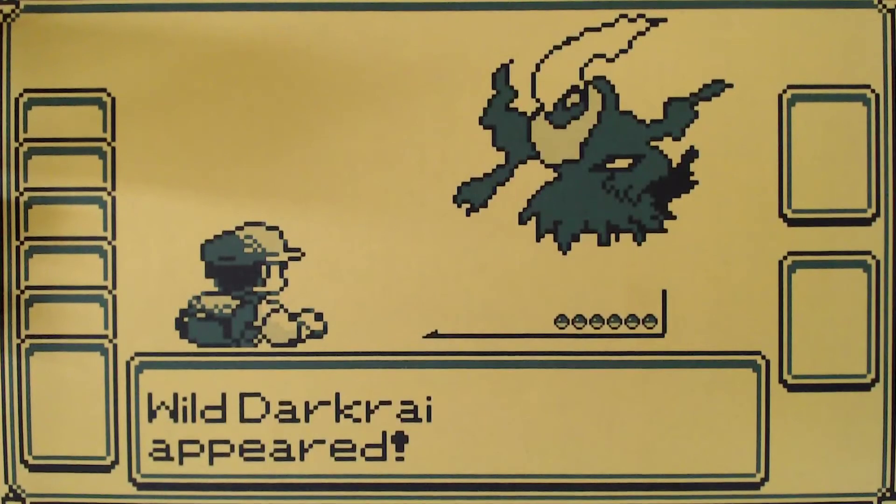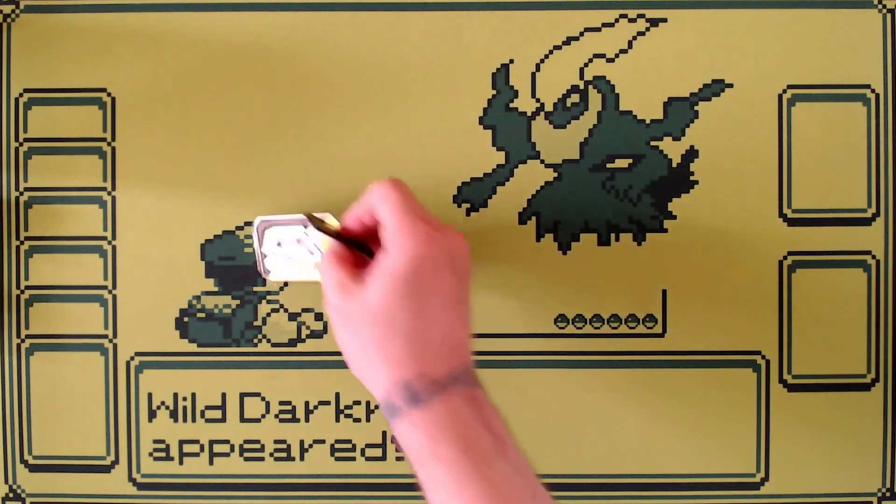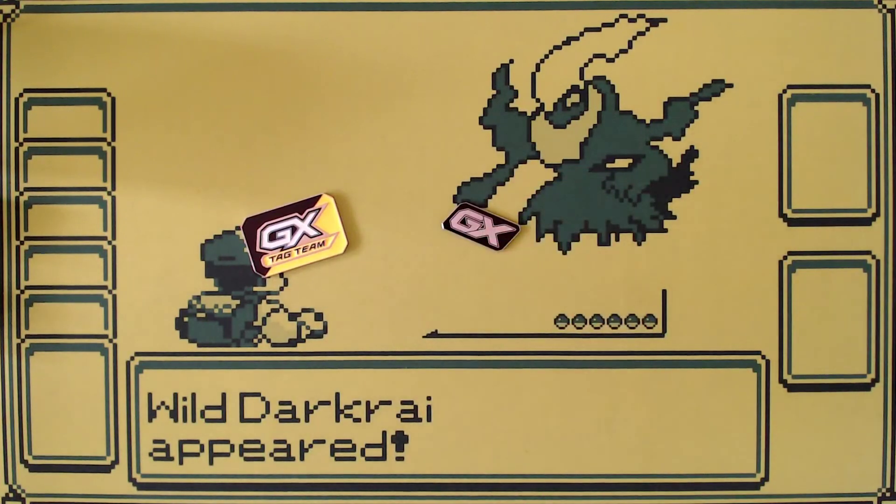There are also a couple of luxury items you can have — things you never really need, but they're nice. The first would be something like a medal or a custom acrylic GX counter. These are really nice to have and show that you really care about the game.